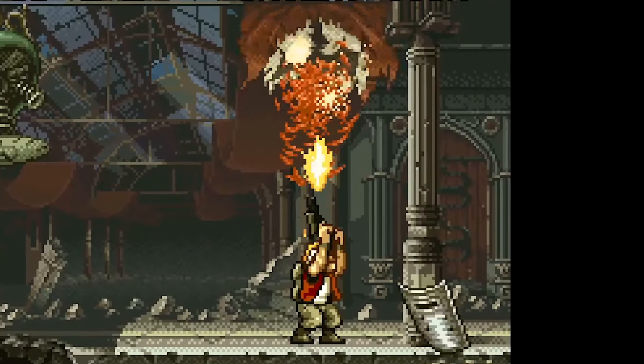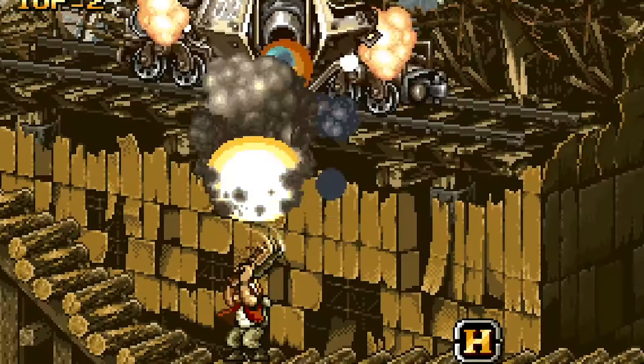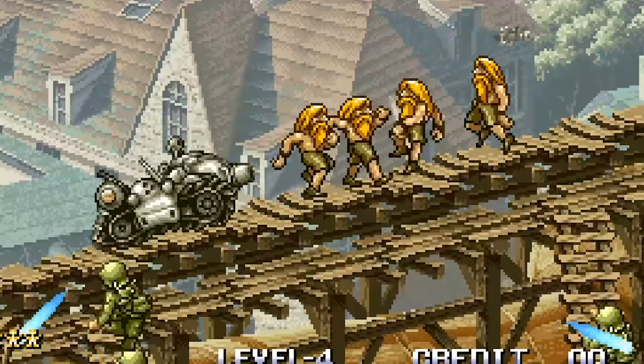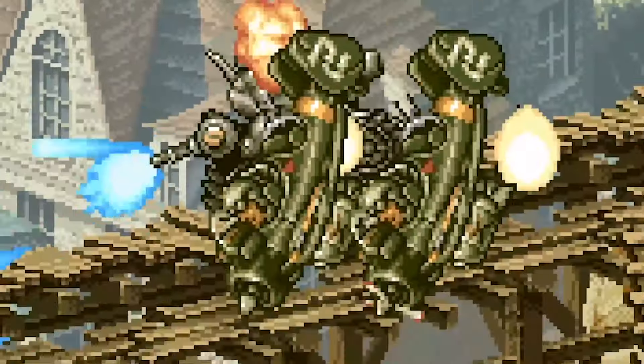Mission two — another easy one. You can safely ignore the weapons these first two boats drop, but grab the shotgun; it makes quick work of the upcoming mini-boss. You're going to want to try and take out these soldiers as you move by with suppressive fire. Same goes for the planes.